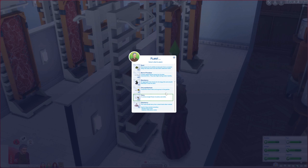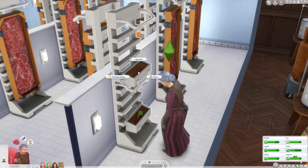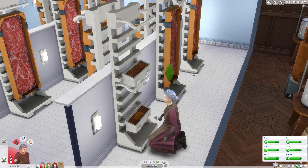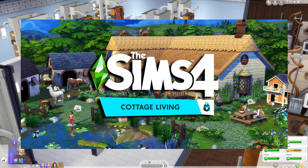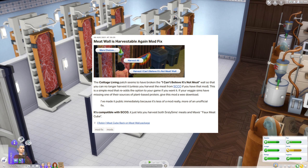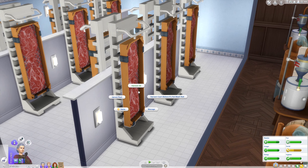I'll plant a regular plant first, and then the meat. Maybe this will reset those vertical gardens — it should probably work. Alright, replanting did not work. But I found out that it is a bug caused by the Cottage Living update. Fortunately, there's a mod that fixes this impossible-to-harvest meat. So I have installed it, and we should be able to collect it now.